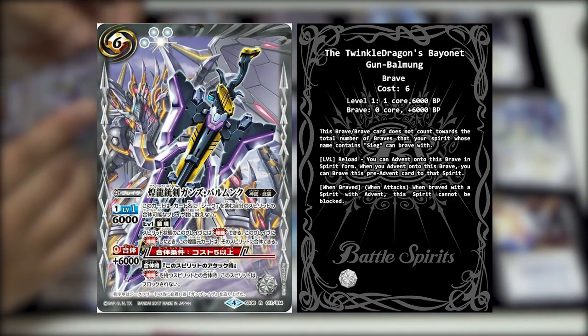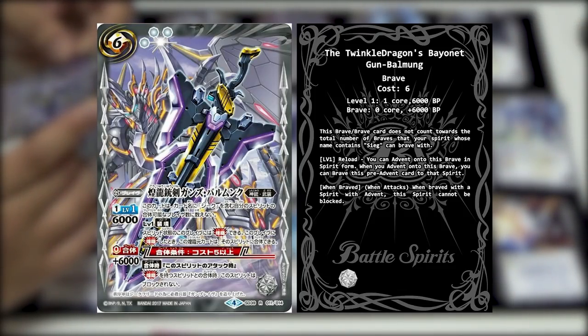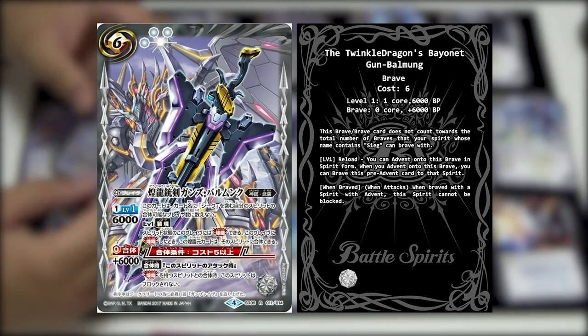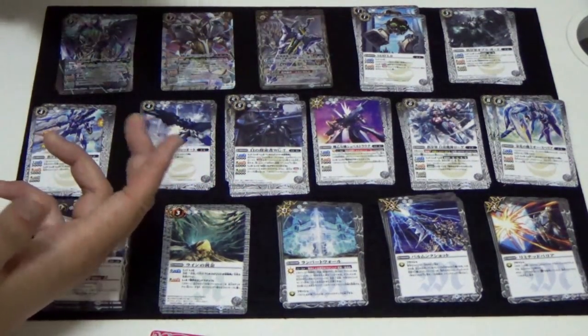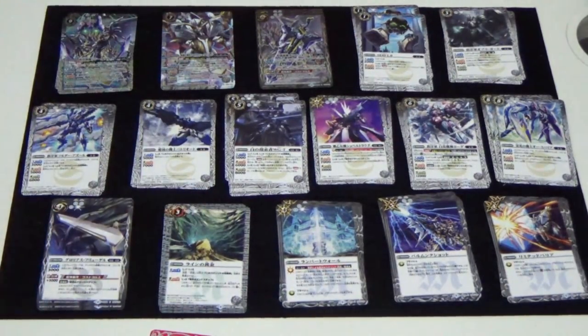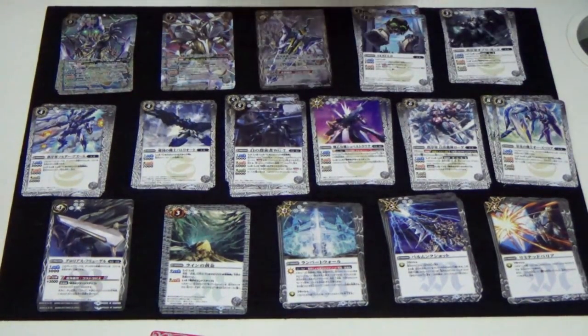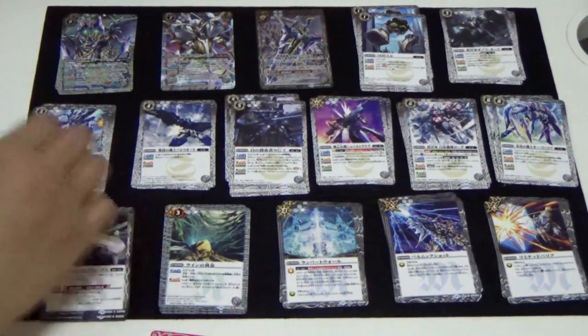When you advent to this card, you can choose to leave it in the soul as a pre-advent or move it out into a brave. At the same time when braved, when the brave unit attacks, the spirit cannot be blocked. Which is pretty dangerous - it's supposed to combo naturally like that.